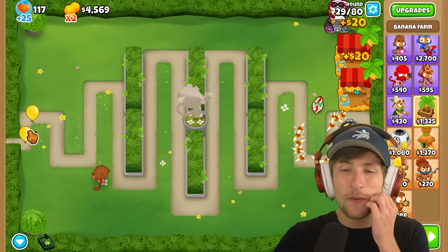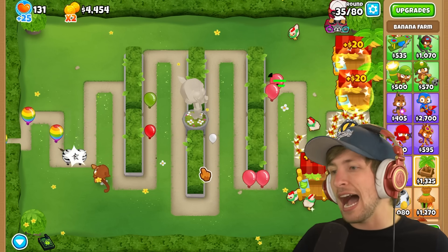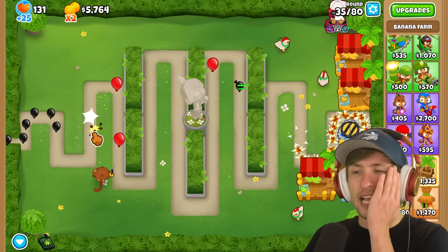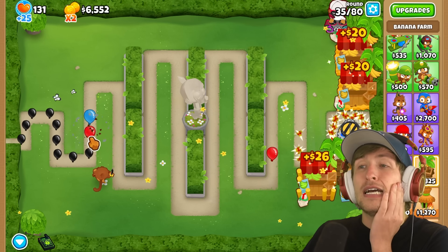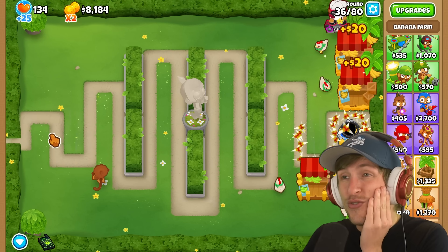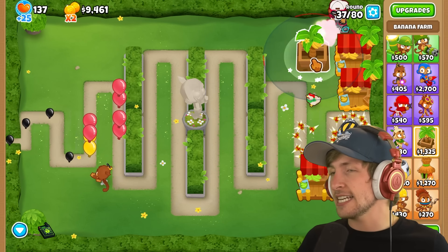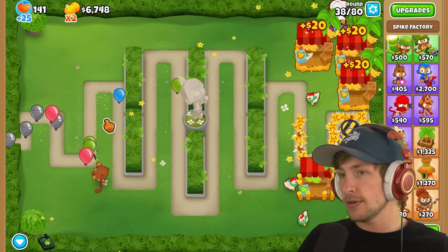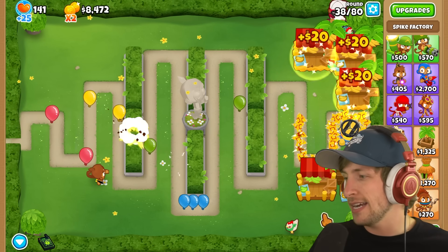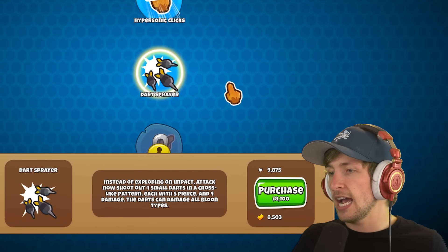This tower — or what do you even call it — the cursor is actually super strong now. I love that I can just hold down the mouse; that makes life so much better. We are going to have to deal with the Moab soon though, and that is a little bit scary. Balloons are starting to get by, so we just got enough for the next upgrade — the dart sprayer.